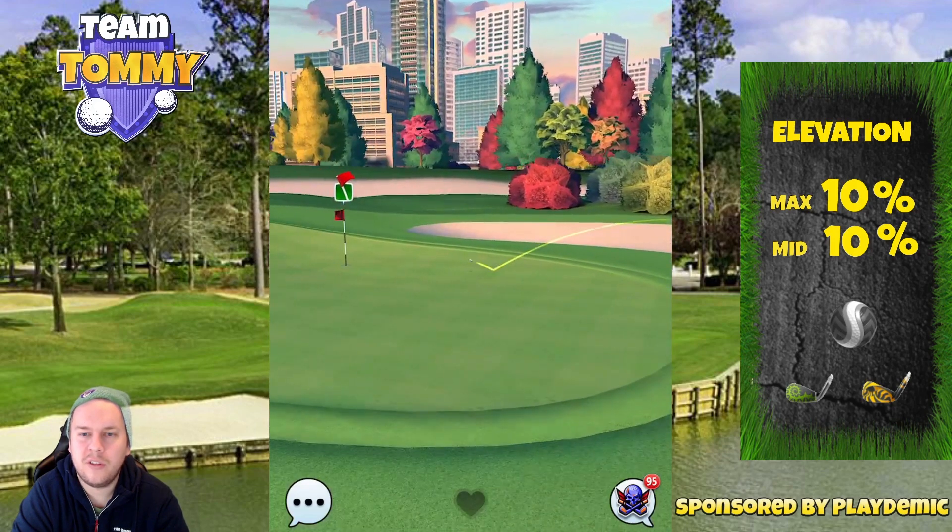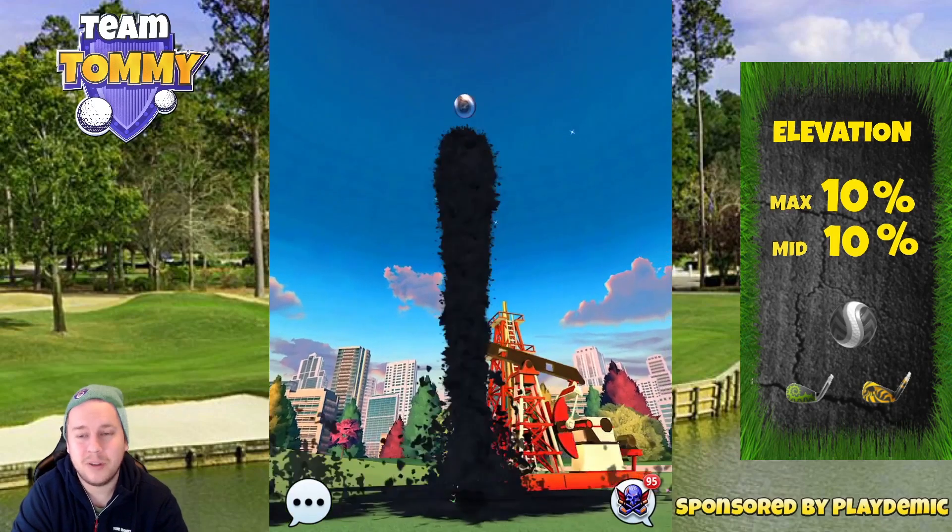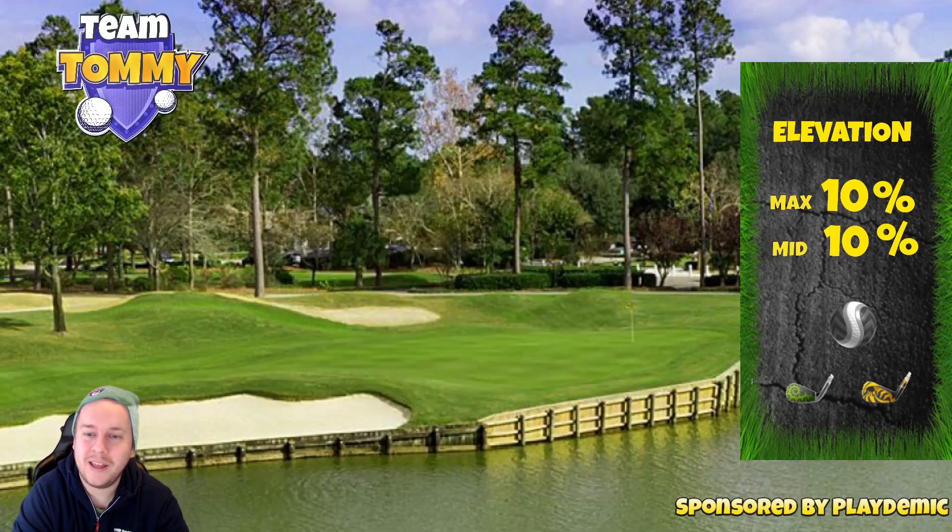It bounces nicely on the fairway and we get this one to be a little bit right of pin but completely into the hole — a nice eagle! And now we will look into what we can do in tailwind here on hole number seven.